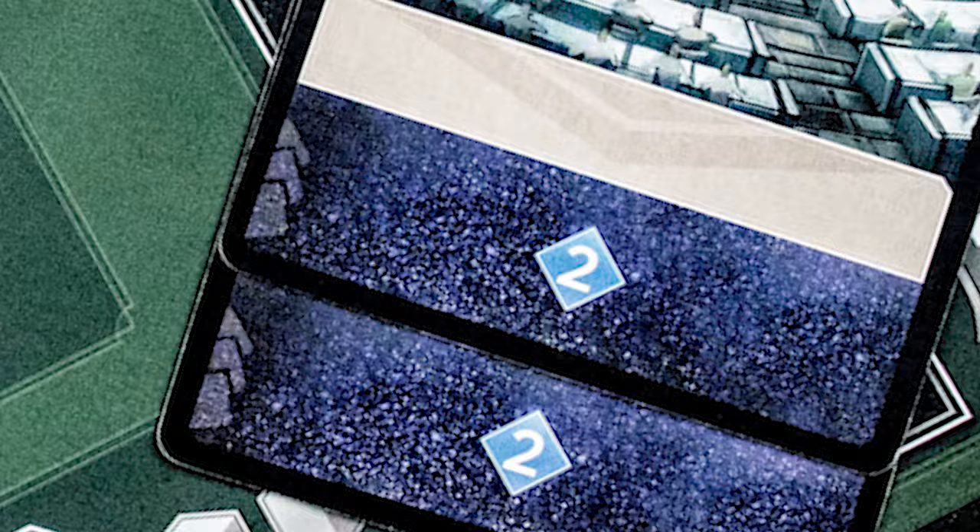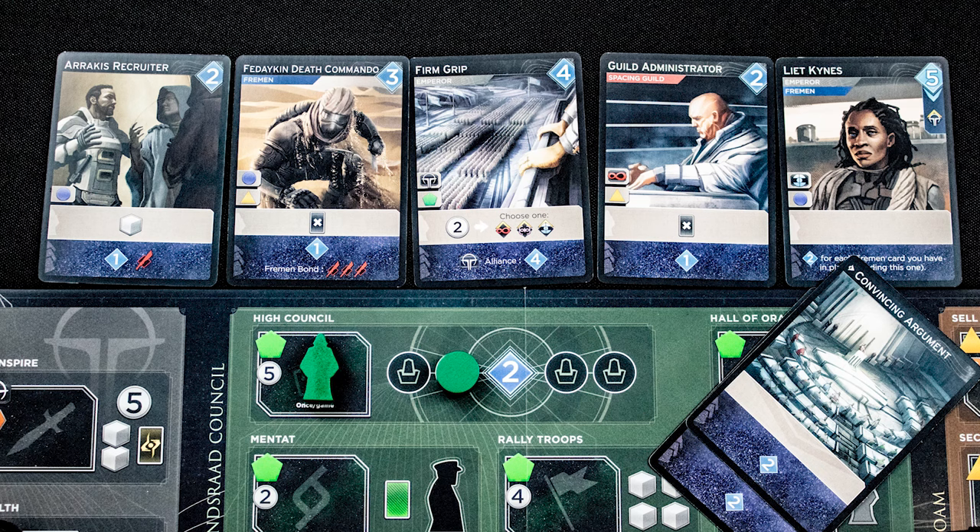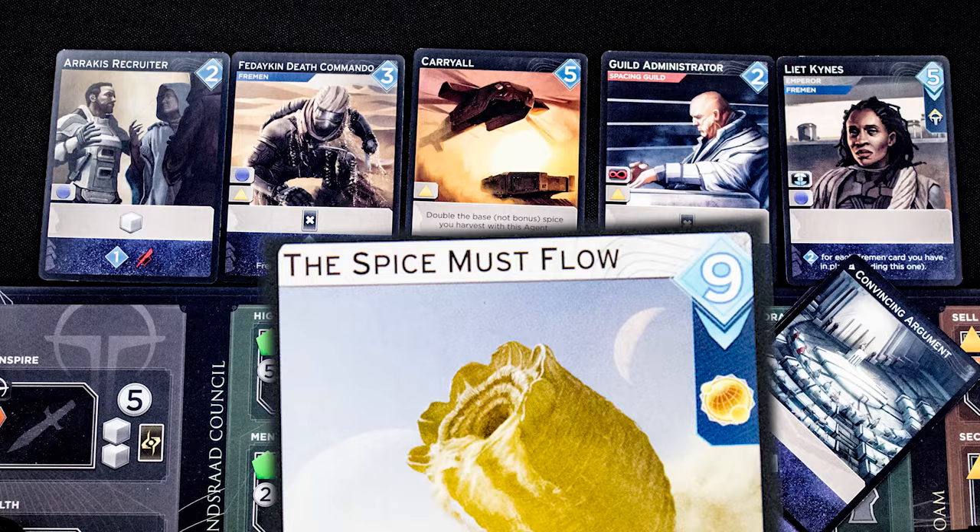Once you run out of workers, reveal the rest of your hand. You can use the bonuses shown on the blue part of the card — daggers are immediately added to your combat score. The blue numbers are used to buy new cards; here we have four, and if we had placed the token in the high council here we would have six. The cost to buy a card is shown on the top right and you can buy multiple cards.